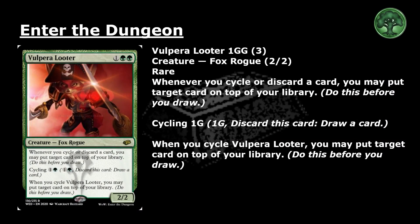Volpro Looter: 1 and 2 green for a rare creature, Fox Rogue, 2-2. Whenever you cycle or discard a card, you may put target card on top of your library — do this before you draw. Cycling for 1 and a green: pay 1 and a green and discard this card, draw a card. When you cycle Volpro Looter, you may put target card on top of your library — do this before you draw.